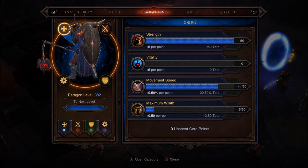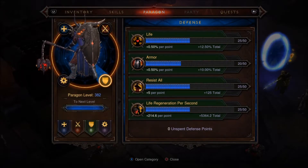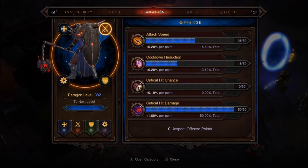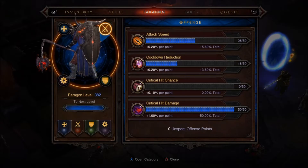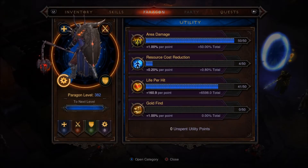Let me know on legendary gems and items too, and what I should focus on paragon-wise. I'm kind of all over the board on this guy until I get more of a feel for him - none of them are maxed out yet. I'm going attack speed and cooldown reduction to get Akrat's Champion back faster. I've got strength, movement speed always capped, Wrath, life per hit, a little resource cost reduction which I should have higher, and area damage - which as I covered in my Witch Doctor video is highly underrated and effective.